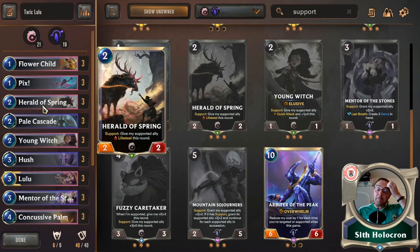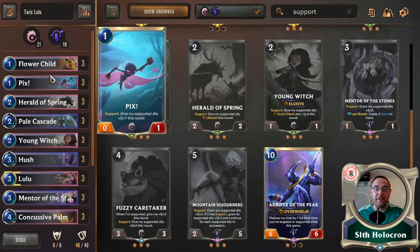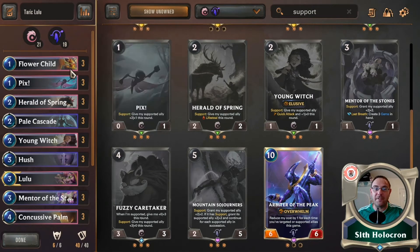Herald of Spring has been a card since the beta. Support: give my supported ally lifesteal this round. Really good to put onto these little things if they're going to die, because then you can support it.